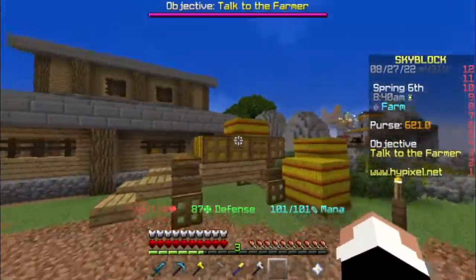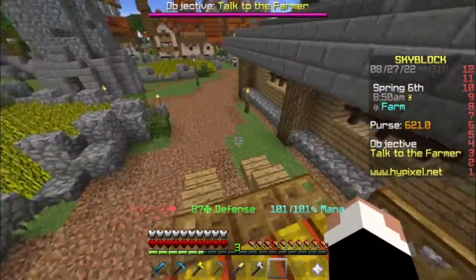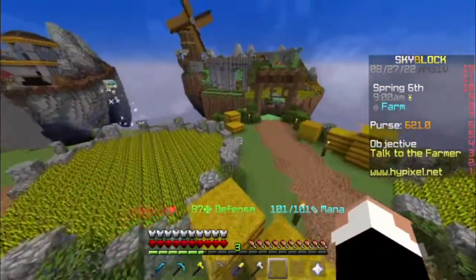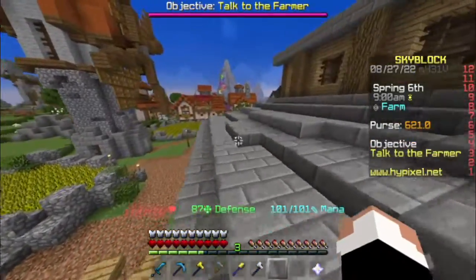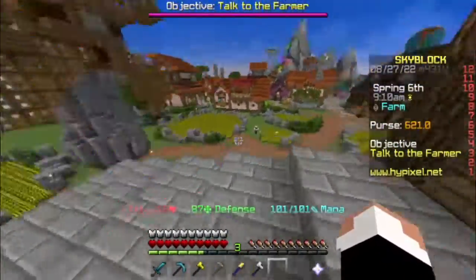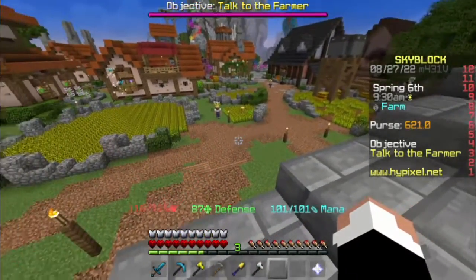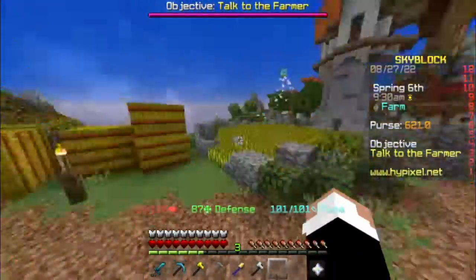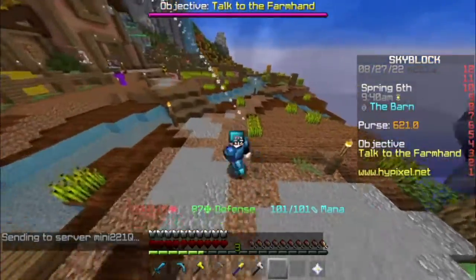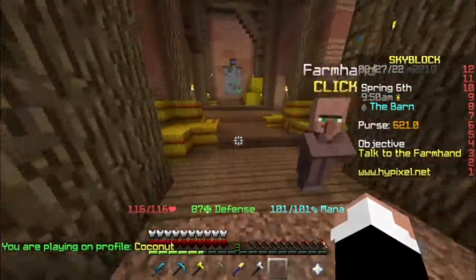You need level seven in farming, mining, and foraging. I just showed you how to get farming level seven. There's also a different farming area you can use if you want — it's really up to you. If you don't feel comfortable farming here, you can go over there instead. It's called the farming islands. Just make sure you get the levels you need. With a good server you can get a ton of wheat there.